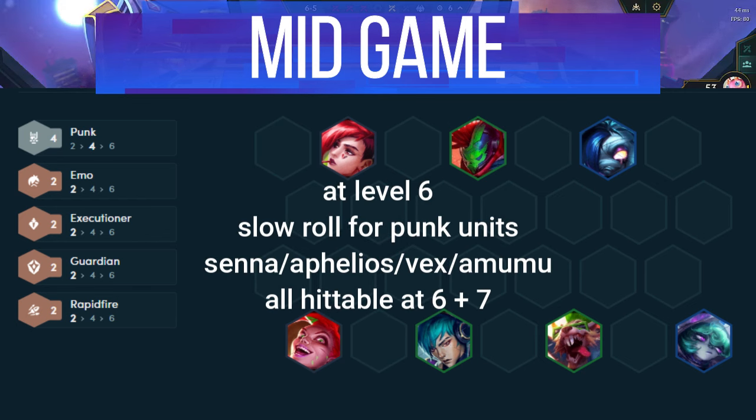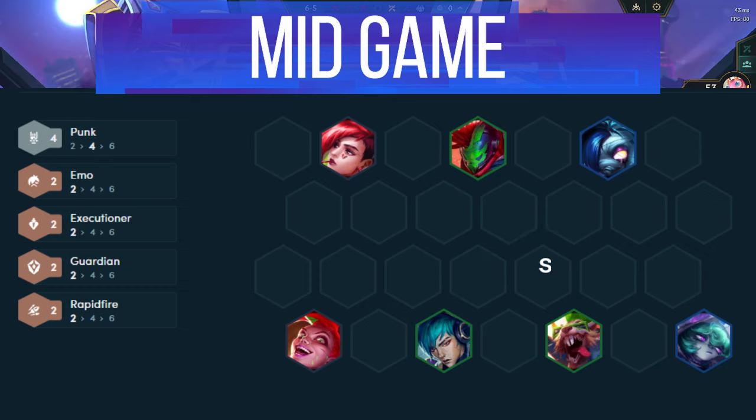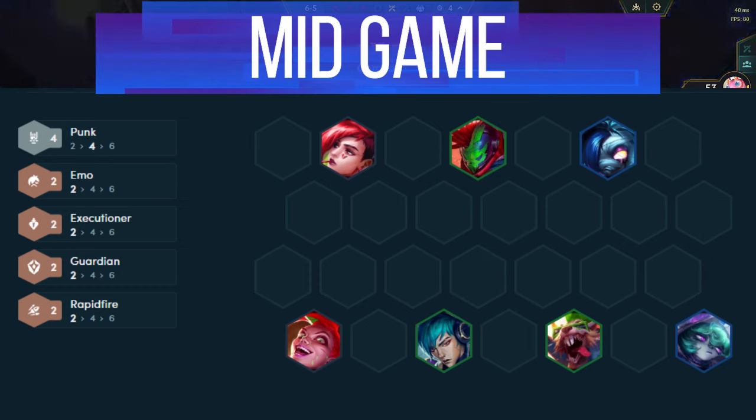Add in Aphelios for 2 Rapid Fire. As a side note, if you happen to find a ton of Aphelios, you can 3 star him as well, but don't break the bank looking for it. The next things to do at level 6 and 7 are to get Amumu and Vex in for 2 Emo and 2 Executioner. Again, if you happen to find a ton of them, you can get 3 stars without spending all of your econ. But if it's going to drain your gold, just stick to getting your Punk units and push levels.